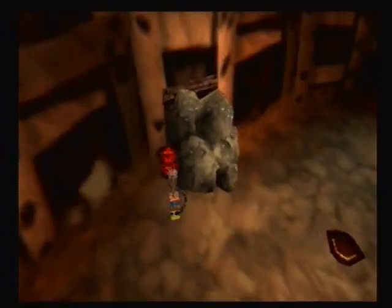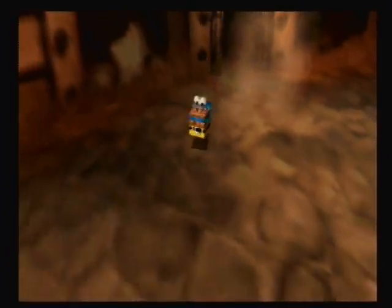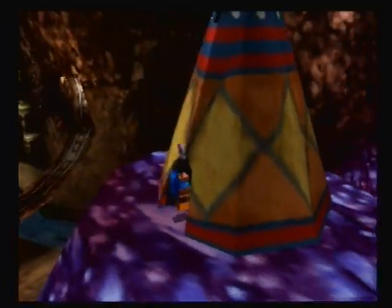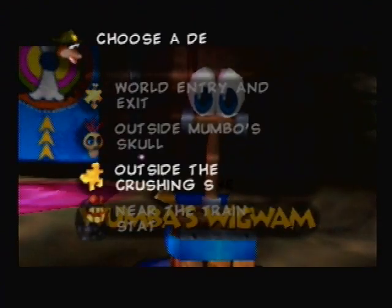Alright, so let's go in here and boom. We'll finish that up later though because I don't really want to injure myself. Let's climb that because detonators are really awesome at climbing hills, even though they're inanimate objects. Crushing shed.